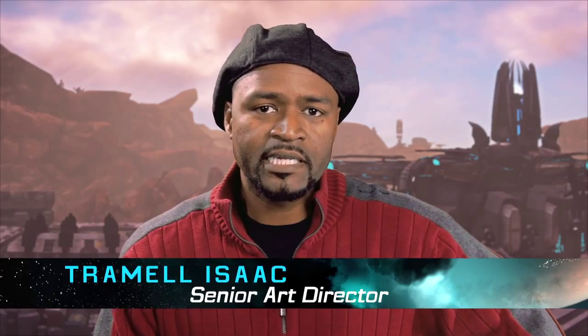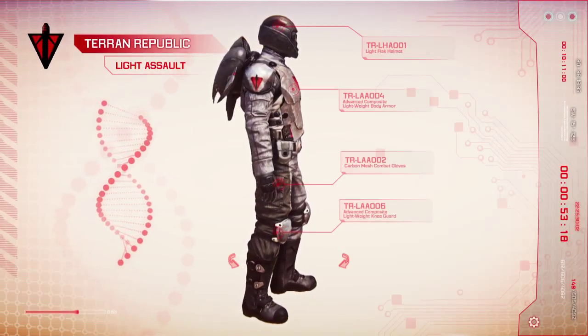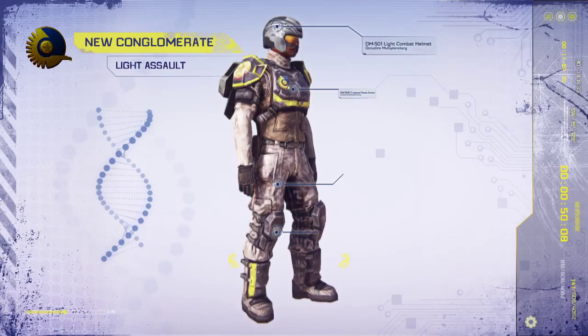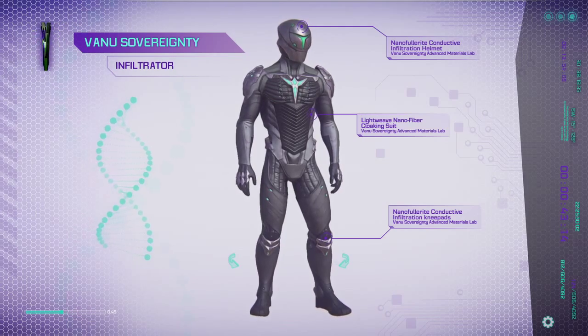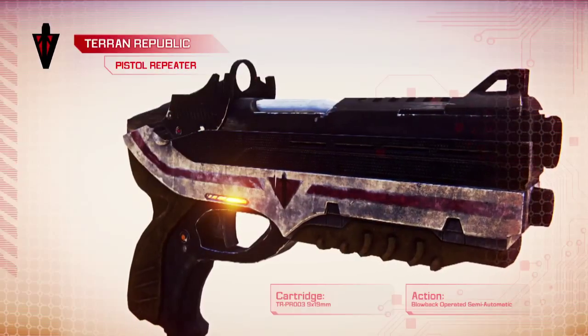My name is Tramiel Isaac. I'm the senior art director for PlanetSide 2. The art style for PlanetSide 2 is a direct evolution of PlanetSide 1. Using a brand new ForgeLite engine, we're able to take our characters, vehicles, and weapons to the next level. Following the original design cues from PlanetSide 1, we've visually enhanced each of the factions while keeping the look and feel players are used to.